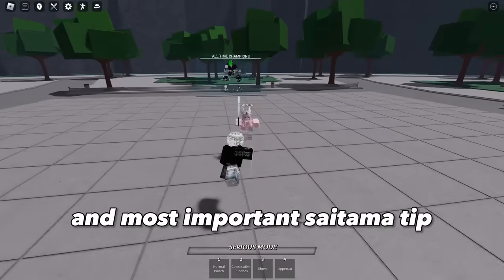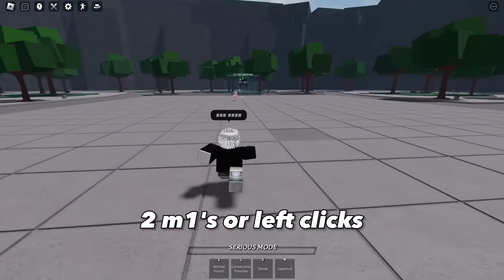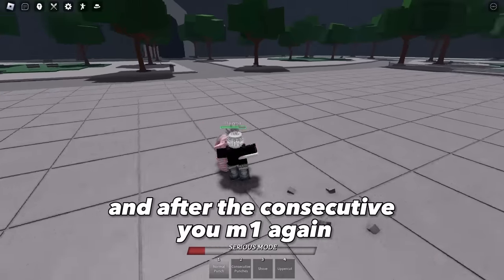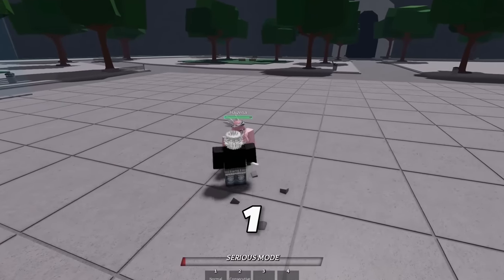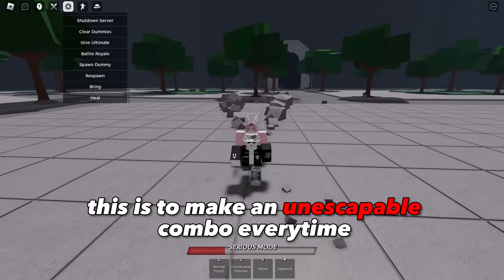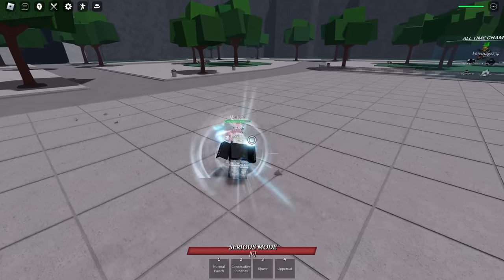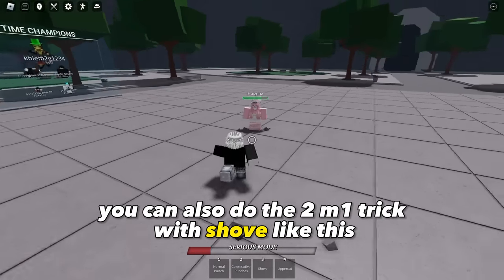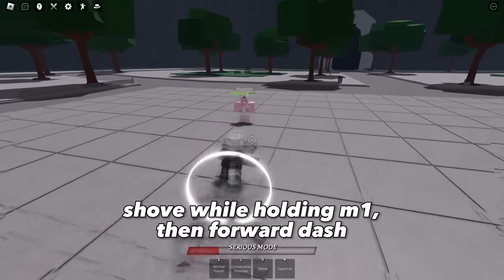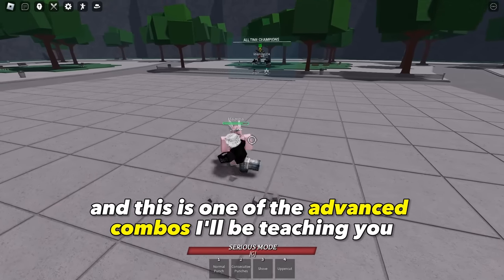Let's start with the best and most important Saitama tip: two M1s or left clicks instead of three M1s. With two M1s, you can combo it with consecutive, and after the consecutive you M1 again. This makes an unescapable combo every time, and if you do it without the two M1 trick, you get countered. You can also do the two M1 trick with shove — this is also an unescapable combo starter, and one of the advanced combos I'll be teaching you.